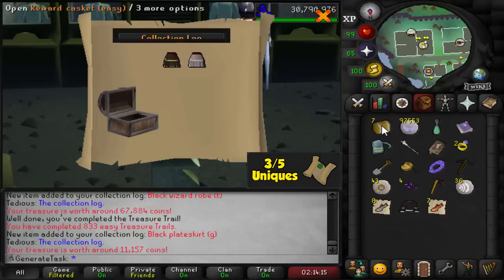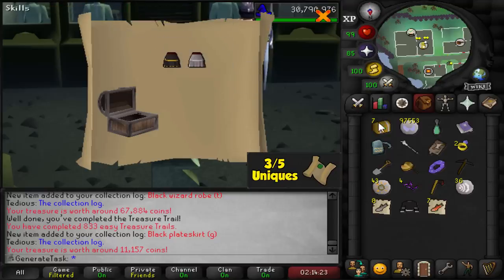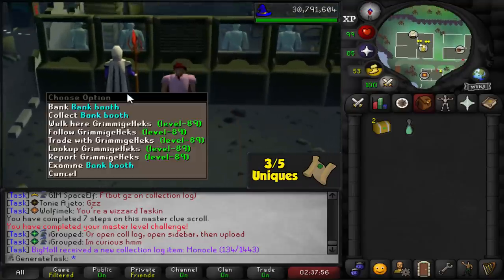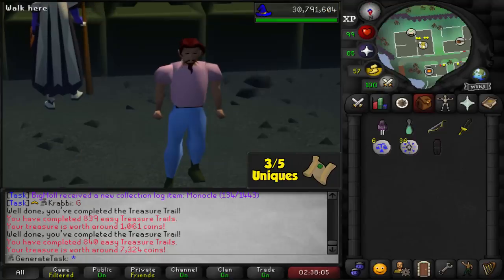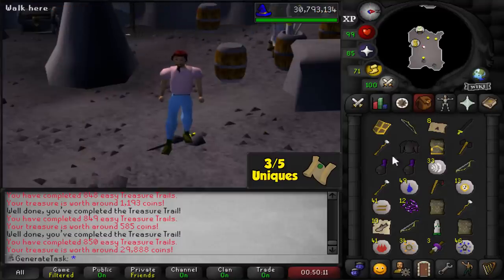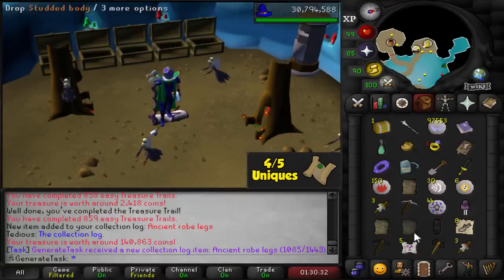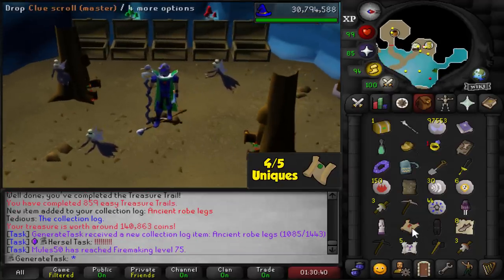Can we get another one? Oh shit — a Master Clue! I forgot I can get those. Master Clue — let's go. Did the Master Clue and we're back. Next 10 caskets — a duplicate Pantaloons, actually Red Elegant Legs. Next 10 — no unique. 850 Easy Clues now. Time for unique number four at Xeric's Bank. Ancient Roblex and Master Clue number two. Beautiful. At 80 clues opened — may as well do the Master Clue too.